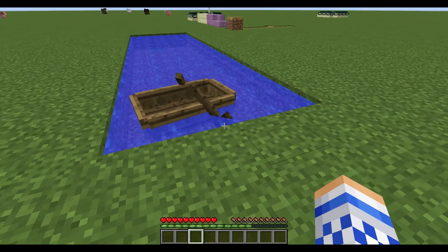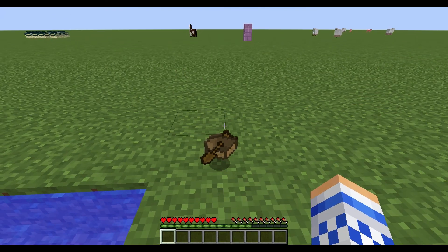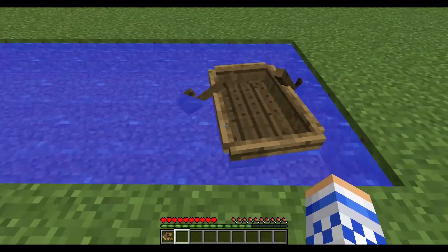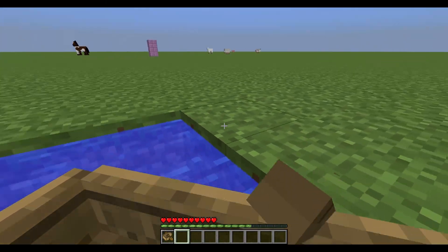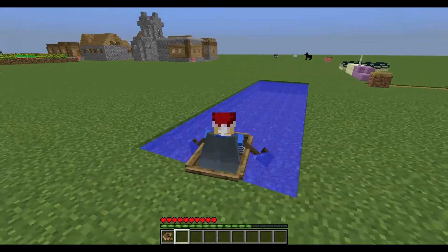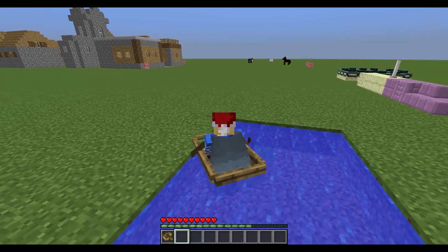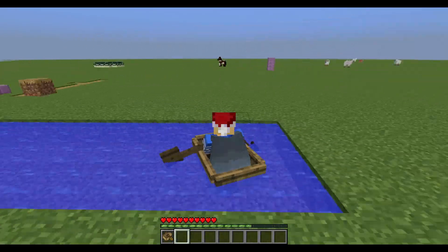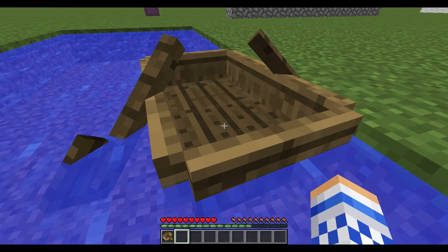One of the biggest changes in my opinion is the boats. They received a visual redesign — they actually look like a proper wooden block structure now with oars and stuff. The movement is much better too; there's a little bit of drag which feels really nice, and the oars move. To go fast you hold A and W, or A and D — it's pretty user-friendly.